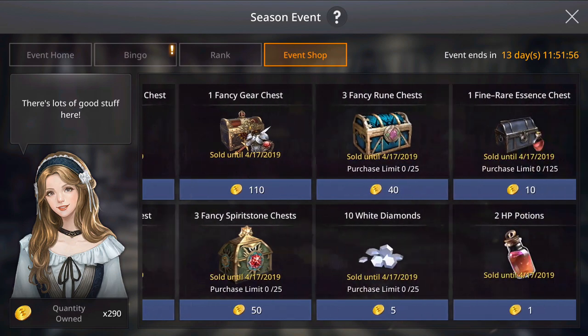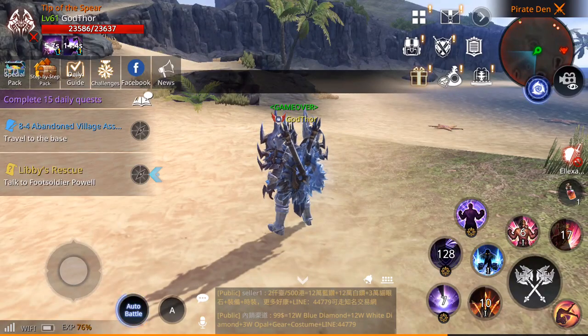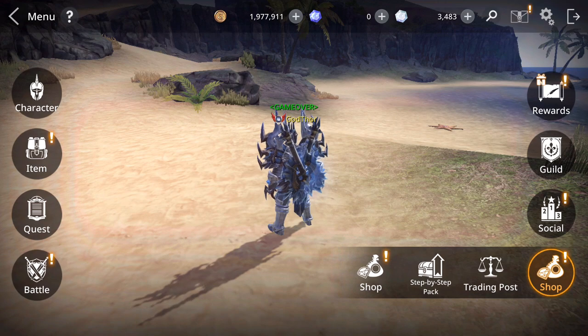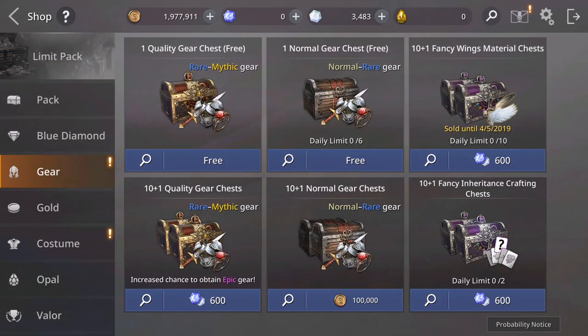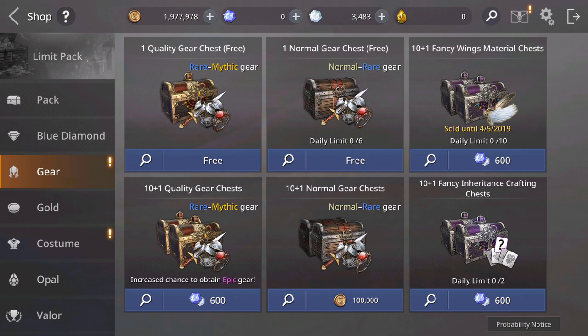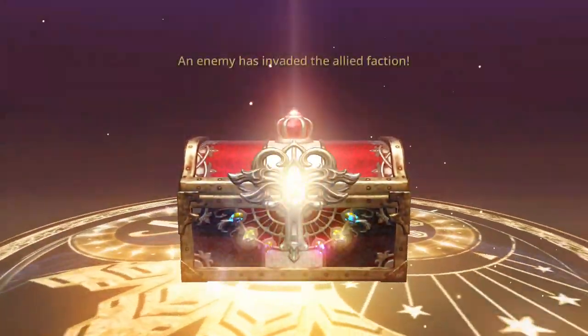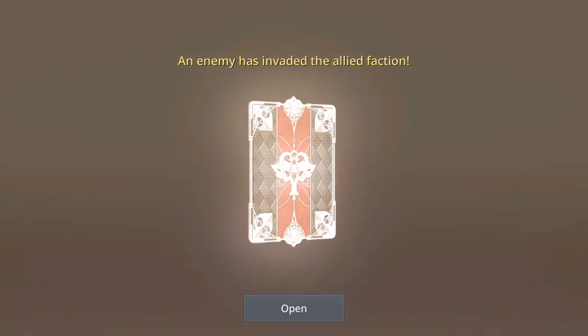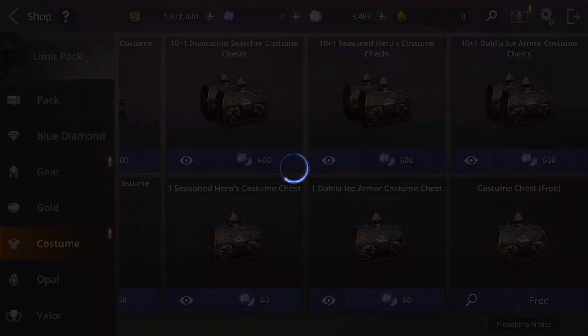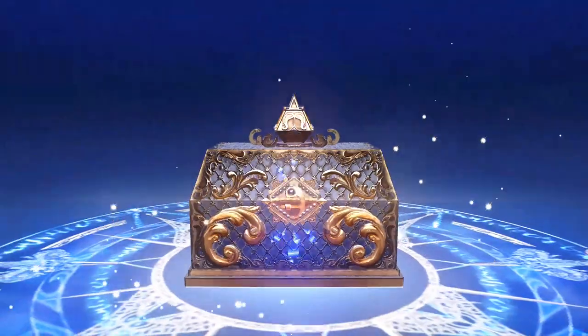From the shop — I don't think you can get anything there. Also from the shop, here you have gear, and with the white diamonds or blue diamonds you can get this 10+1 fancy wings material chest like this one. I'm not going to open right now because I want to save more gems. Also I forgot to open the free fancy gear — let's see, can I get a mythic? No. And costumes also — forgot to open. So one time per day you get one free costume and fancy gear.